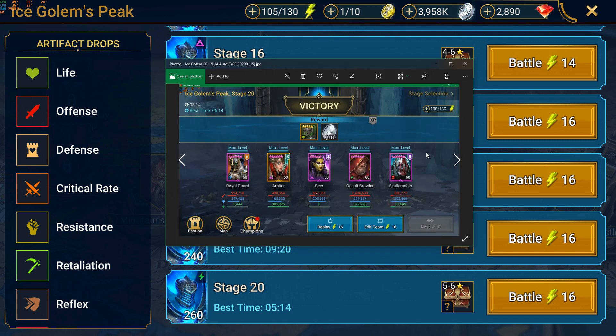Here's my fastest run at 5 minutes and 14 seconds. As you can see, only one Poisoner - I was providing buffs for my Seer as well as using Royal Guard. But this did not have a 100% success rate, so I dropped that.